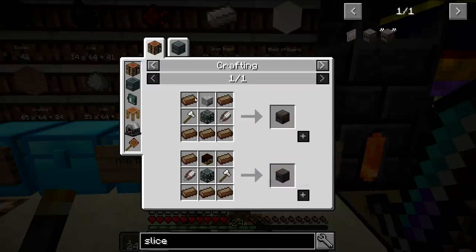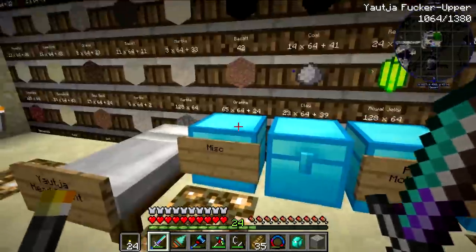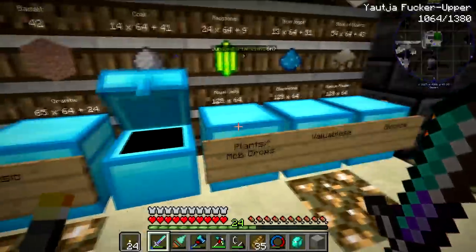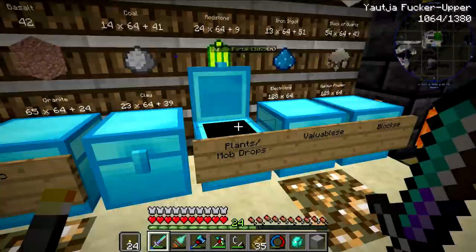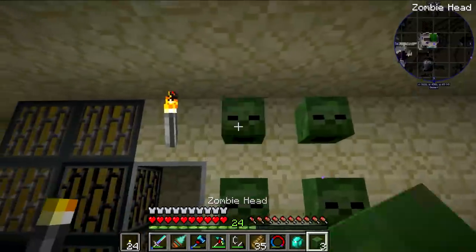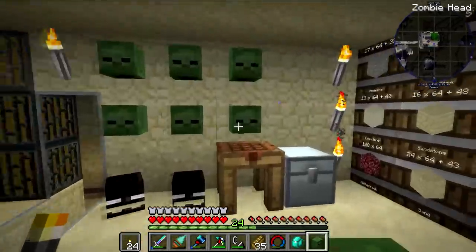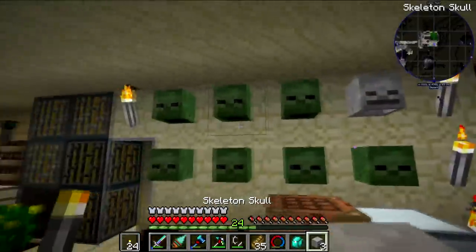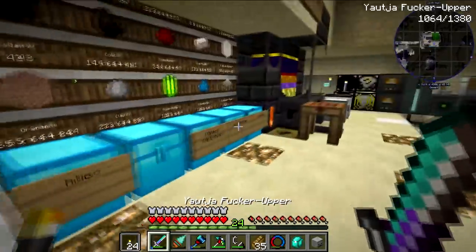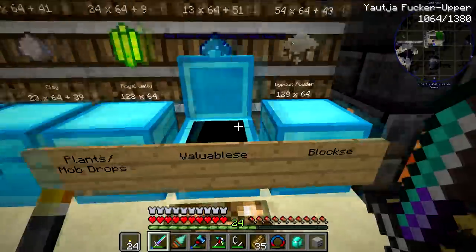It also requires a machine frame and any sort of head — it doesn't matter which head. As you can see there's a whole bunch of heads right in here. I put them all away because there was a weird graphical bug happening. The current version of AVP — whenever I place down the assembler — there are really weird visual bugs.